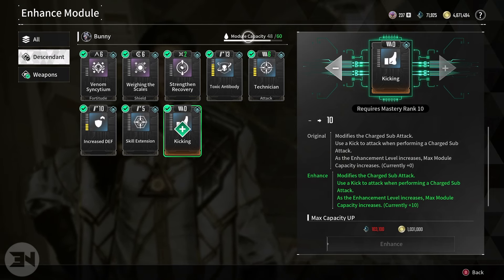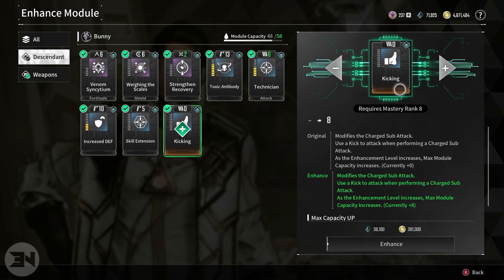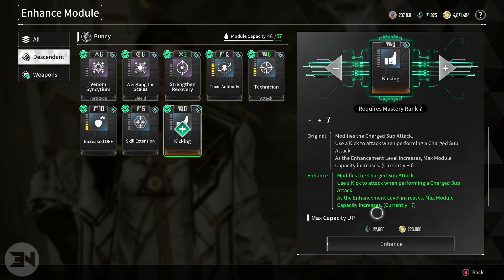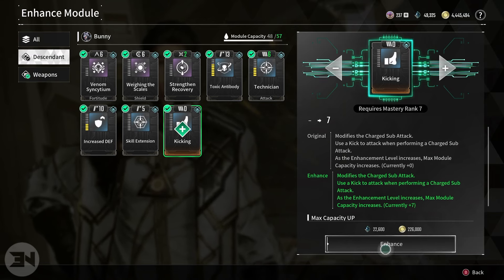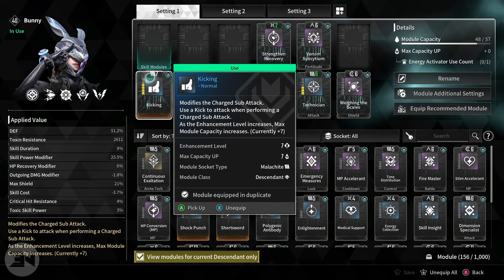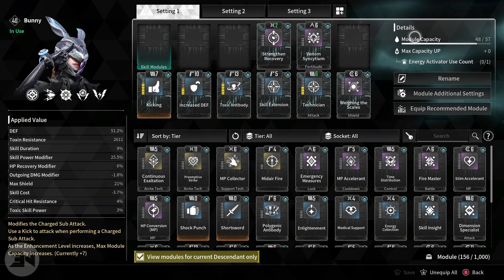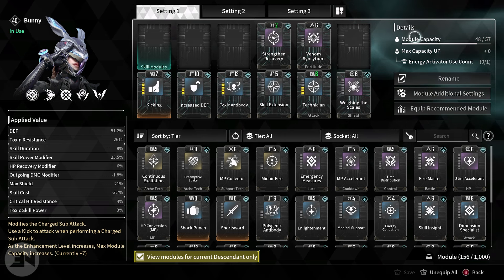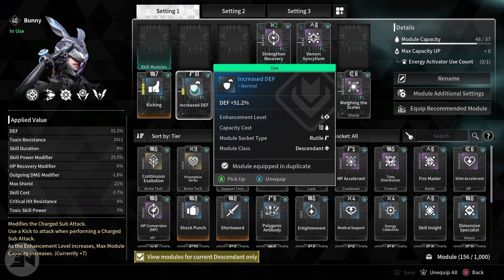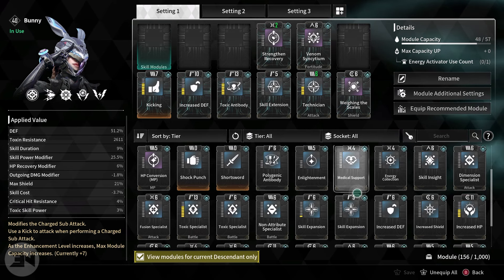I can't afford that much right now, so I'll go down to rank 7 and enhance it just to show you. Even though this says it costs 7 up here at the top, it doesn't actually add anything onto my module capacity cost. We were at 48 out of 50 before — now I'm 48 out of 57. So if I had enough Kuiper Shards I could increase my defense and all that fun stuff.